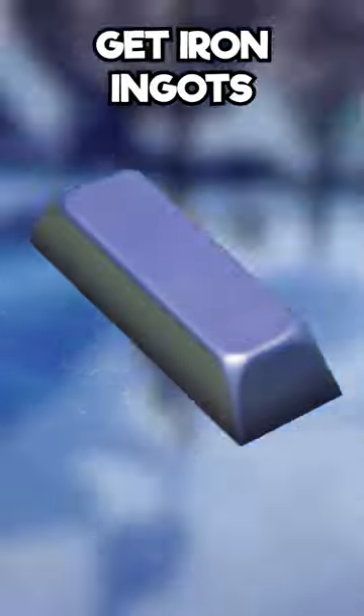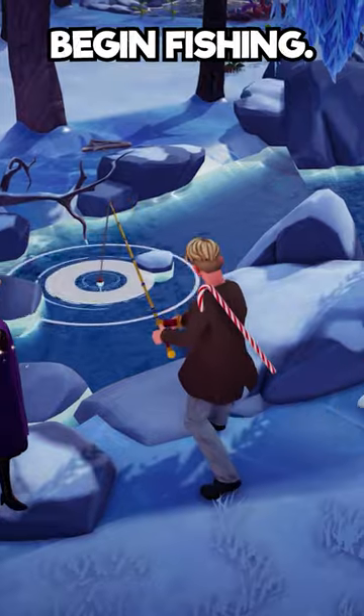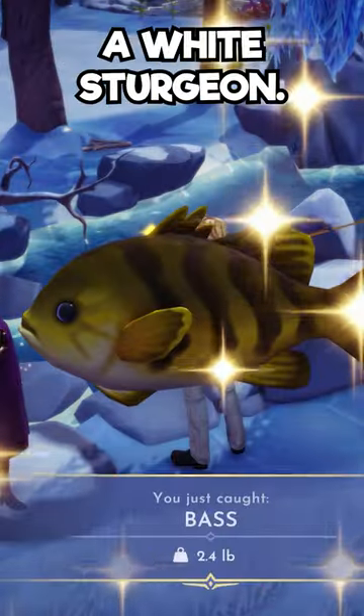Did you know in Disney Dreamlight Valley you can actually get iron ingots from fishing? Head over to Frosted Heights and begin fishing. You want to fish up any kind of fish that is not a white sturgeon.